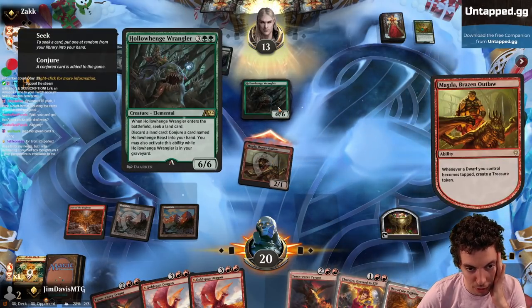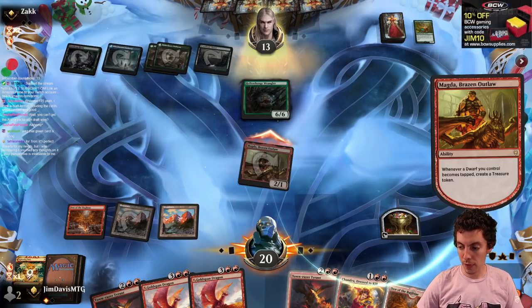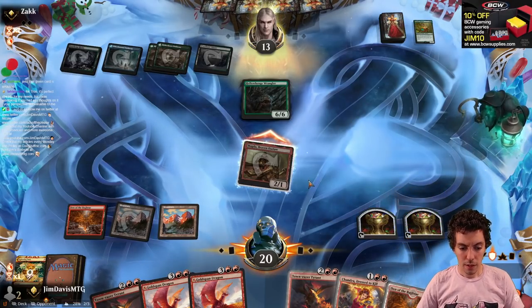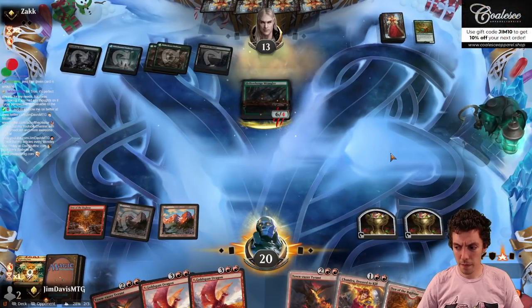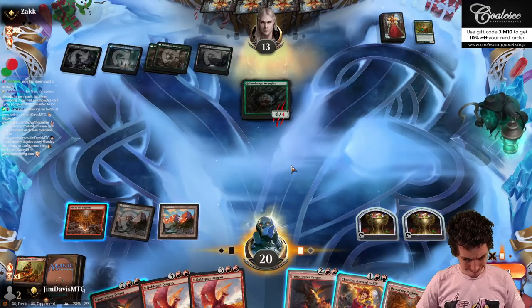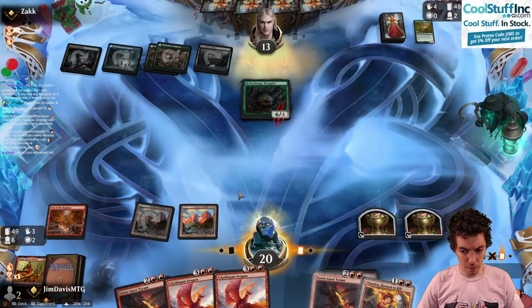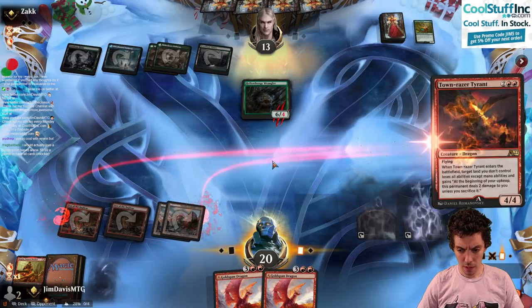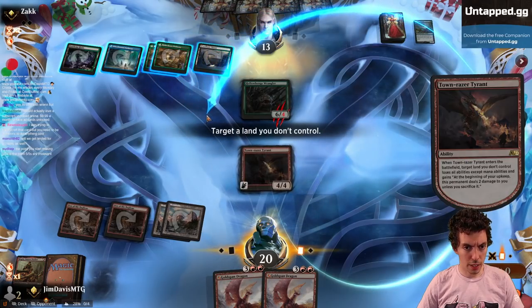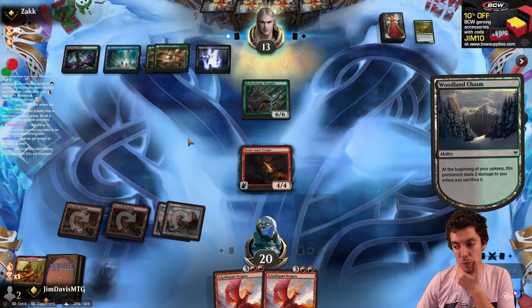I think this card is pretty overrated honestly — it was my trap card of my set review. I have full set reviews on my YouTube for folks who haven't seen it yet, going over all the cards of the set. Play land, play Tyrant from hand, target the Woodland. They're at 13, we're at 20 — if we draw a land or a spell we're good next turn.